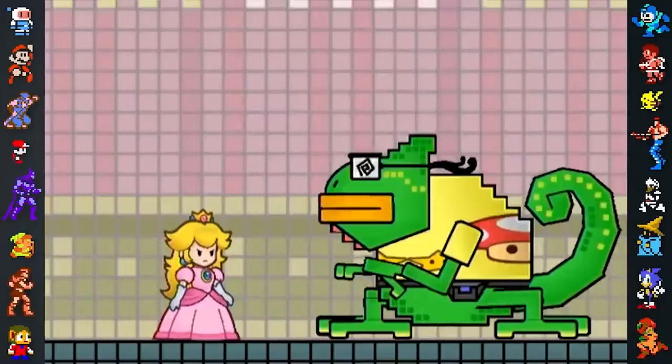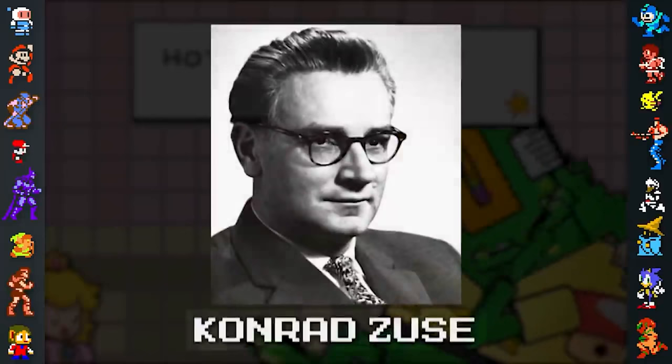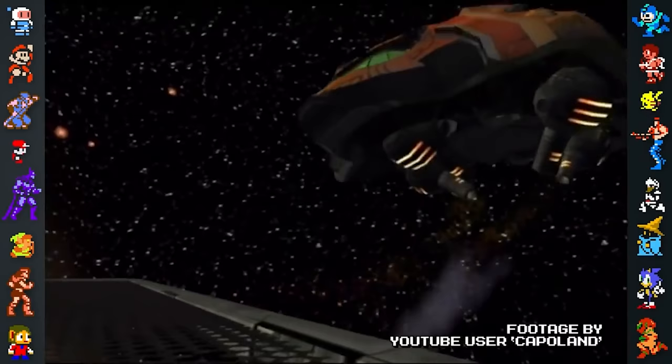The game's characters also have some interesting references surrounding them. In the German version of the game, Francis is named Conrad — a reference to both Conrad, a popular German computer store, as well as Conrad Zuse, the German inventor of the world's first programmable computer. His Japanese name also has a tech-based pun. In Japan, he's called Kamiragon, a combination of Chameleon and Polygon.